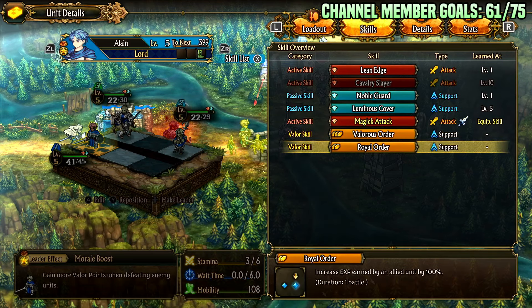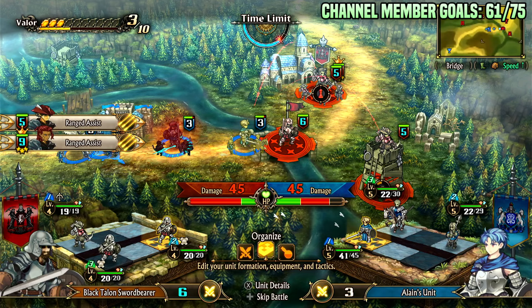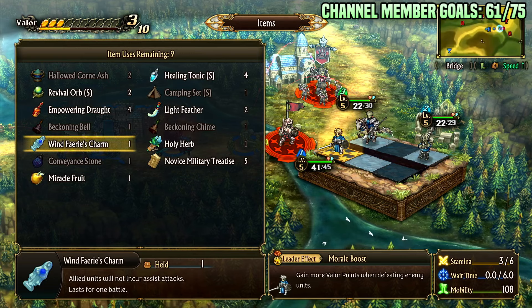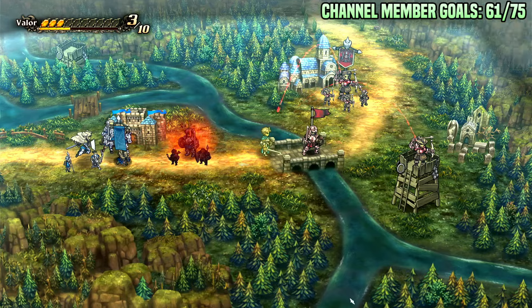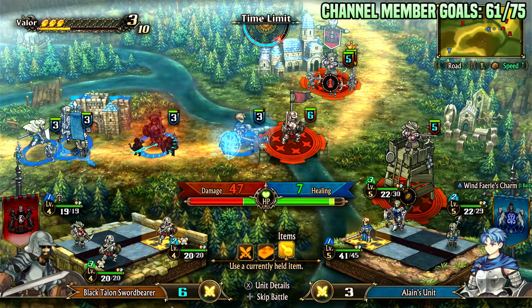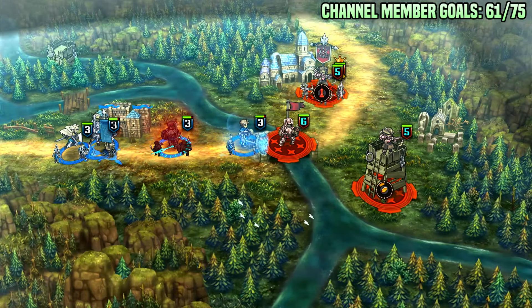His second Valor skill, Royal Order, increases XP gained by an allied unit by 100%. It's not nearly as useful. Let's show him in a fight — all the incoming damage is coming from those archer assists.